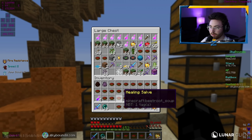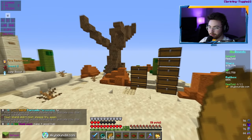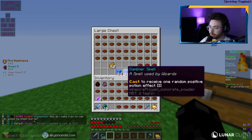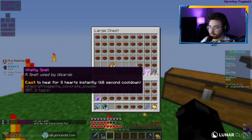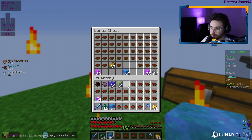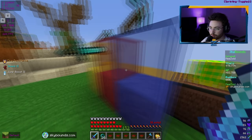I just saw somebody at 0-0 right near the home point, but I forgot spells. Got to get my spells set up now. We've got the Purge spell which removes all negative effects, the Gambler spell which gives one random potion effect, Knockback to push people away, Leaping, a heal that restores 8 hearts instantly on a 60-second cooldown, and a Vanishing Orb that blinds the enemy and gives you speed 4. We're going all the way with this loadout — we don't have many healing spells but that's okay.